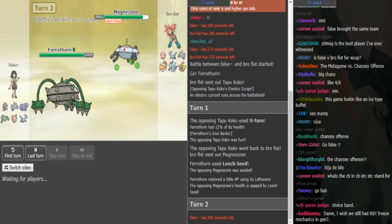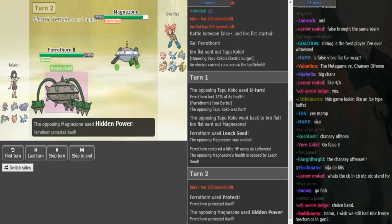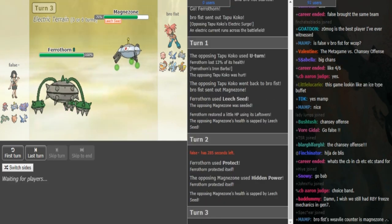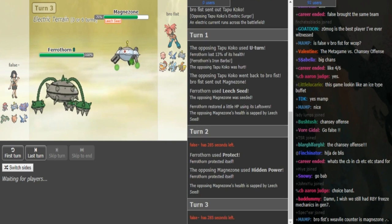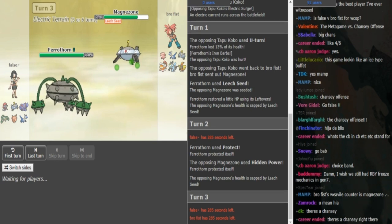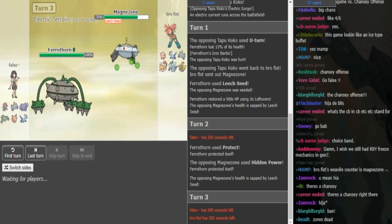Brofist is obviously gonna lock himself into Hidden Power Fire. I think HP Fire is like 54-58% or something like that to Ferrothorn. This is obviously a SpeDef Ferrothorn - it's his main way of checking Ash-Greninja. Protect is really helpful here to chip the Ferrothorn down and the Magnezone down, so now he can get up a spike. Brofist might actually have to switch out because it only does like 55-ish with Scarf Hidden Power Fire. With Protect, Leftovers, and Leech Seed recovery, this Ferrothorn is super annoying for Brofist.